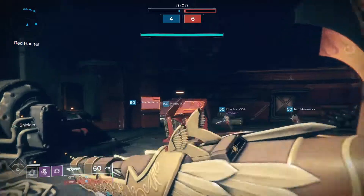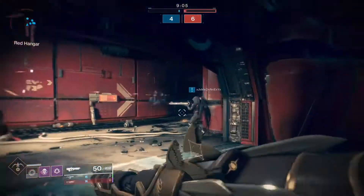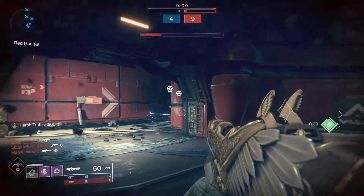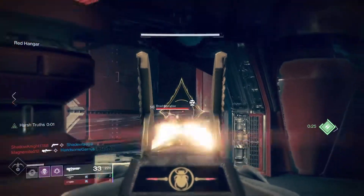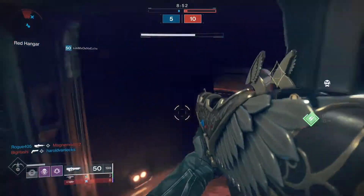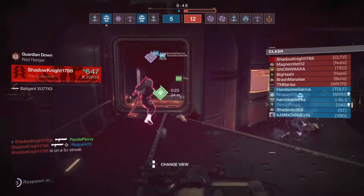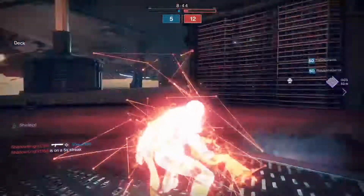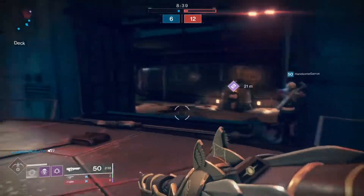As I was saying about the Vigilance Wing, it has a very unforgiving time to kill. It kills in two bursts, which is very fast. There's Harsh Truths, which means we should get health regeneration. It does 22 to the head, 5 times 5 — times 10 gives us a 2-burst kill.